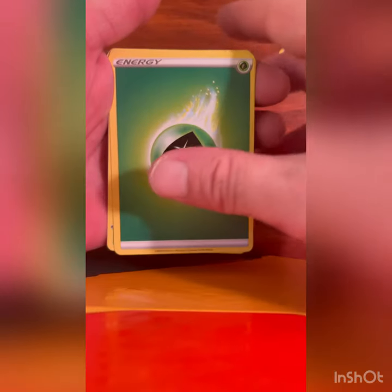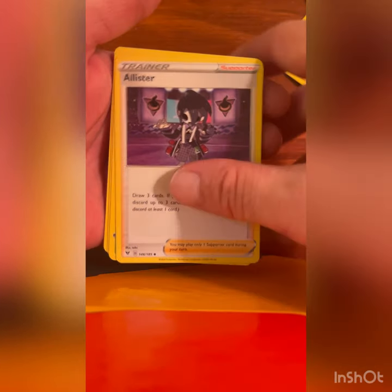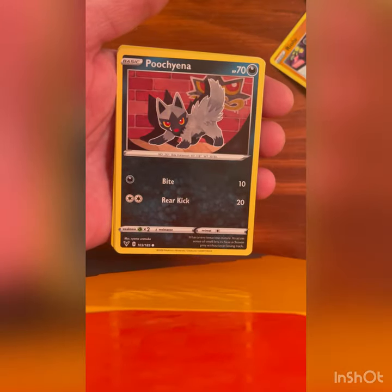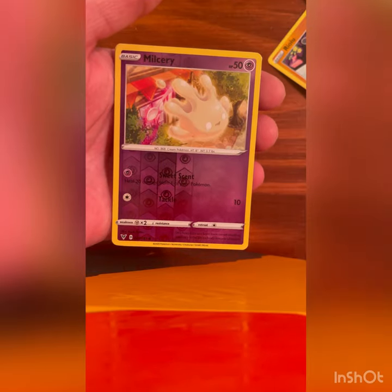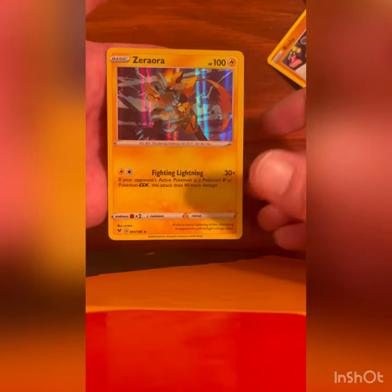Very cool, we'll take that. And our last pack — last pack magic please, Pikachu I choose you! Energy, Delmise, Helmet, Allister, Sinistea, Fampi, Shuppet, Pincurchin, Voltorb — and a Zeraora Holographic is what we will end on.